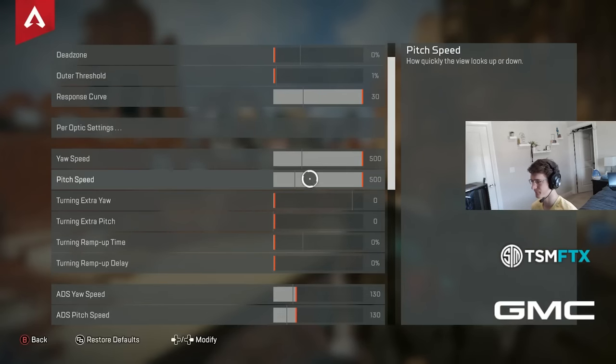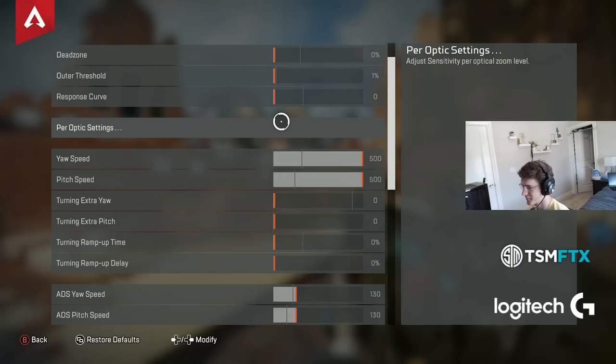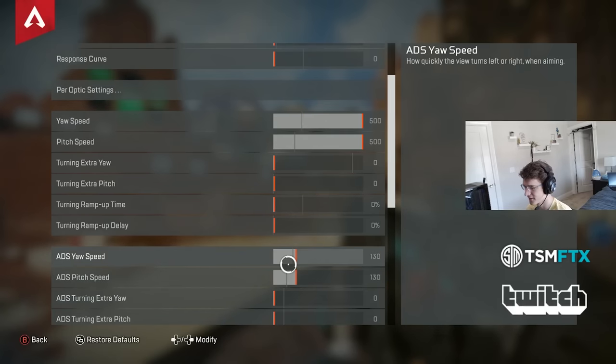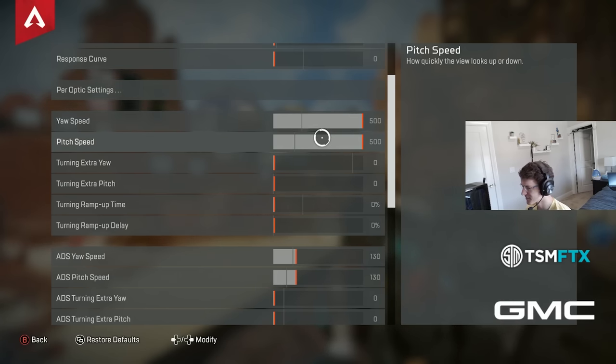That's the main difference between ALC and classic — the response curve. Another thing is that most people on ALC have their yaw and pitch speed set exactly the same, whereas on classic the pitch speed is always lower than the yaw speed.